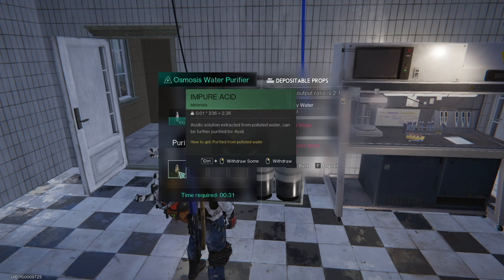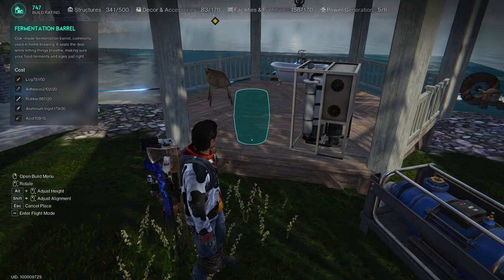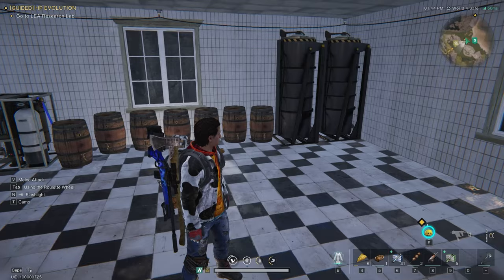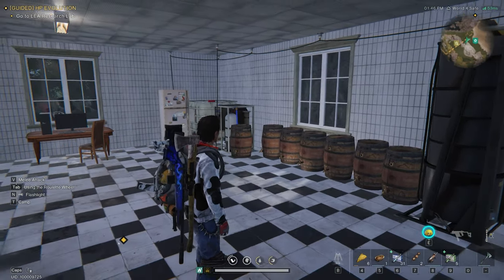This one collects the polluted water from the pumps and turns it into impure acid. The fermenting barrel — you'll use these to process the impure acid into regular acid by adding some boiled or filtered water. I'll definitely stock up on a bunch of these bad boys, since the fermentation process ain't exactly quick, and these barrels can only handle one batch at a time.